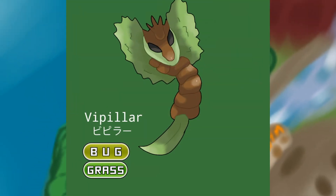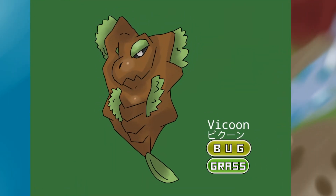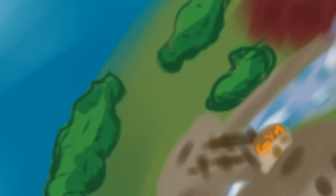This is Viperler, the route 1 bug type. These Pokémon like to stay in groups to get protected by their upper evolutions. This is Vicoon, the snake cocoon Pokémon. I remade them because I didn't like their original design. This is Vimorph, the snake moth Pokémon. This Pokémon likes to protect their under evolutions.